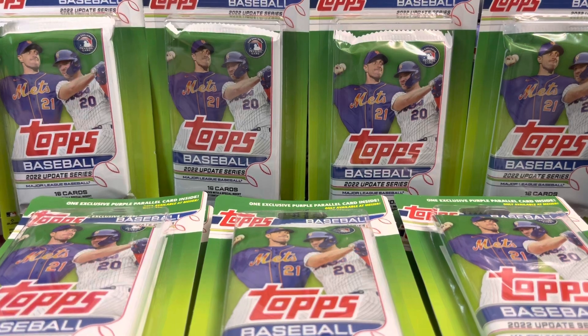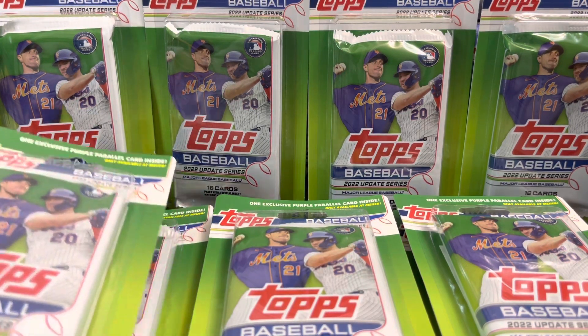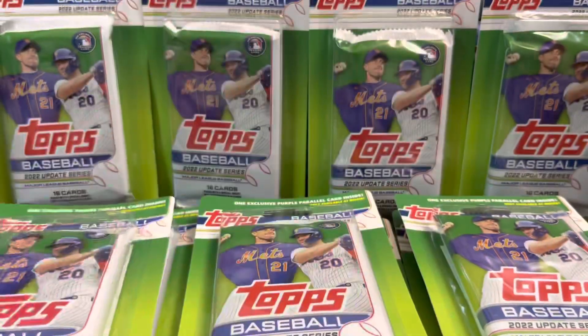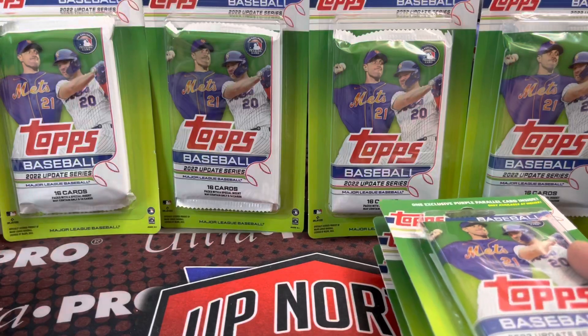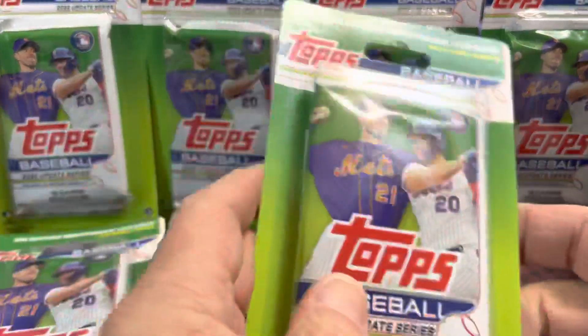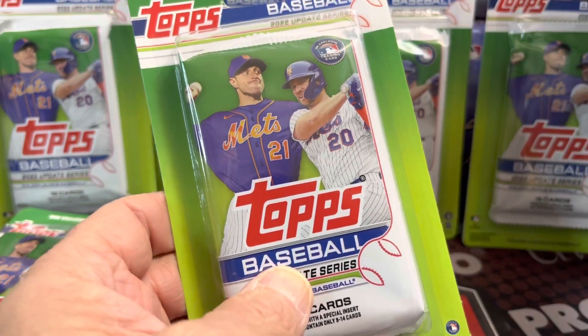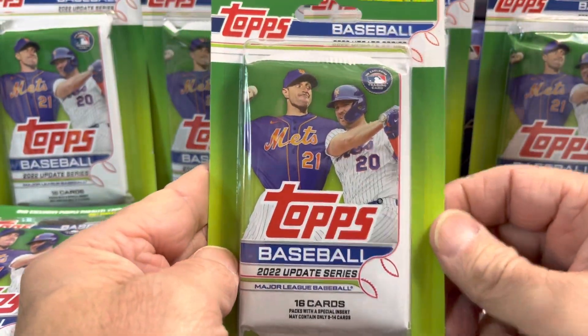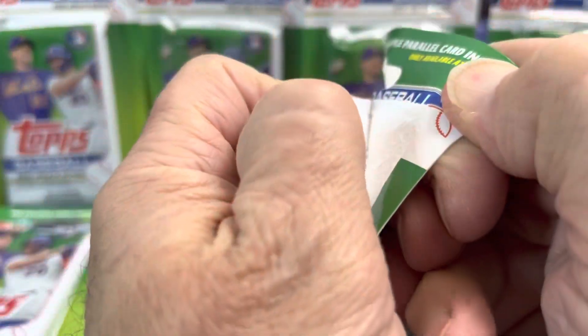You can get all the top rookies out of this in the purple parallels and they're very sought after. If you're familiar with the old school version, it would have been Toys R Us that carried these, and now it's Meijer. They are $3.99 at Meijer and you get two purples and then you get the one pack. So let's see what we get out of these purples.